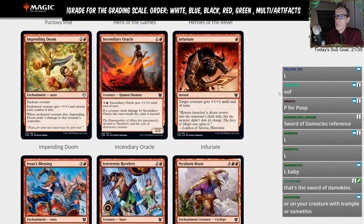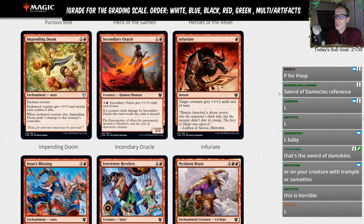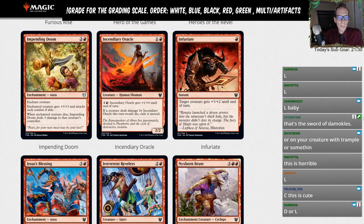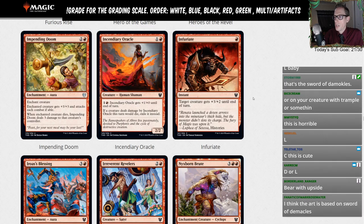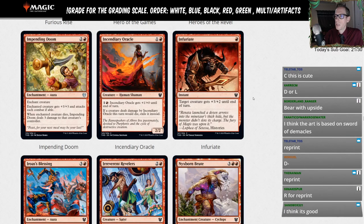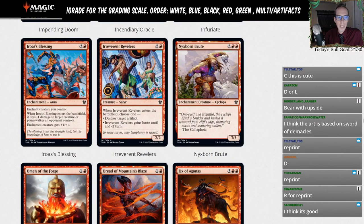Incendiary Oracle — one and a red for a two-two. You can spend one and a red to give it plus-one plus-zero until end of turn. If a creature dealt damage by Incendiary Oracle would die this turn, exile it instead. Another decent card for Limited, but we're not playing this right now. Infuriate — one red instant, target creature gets plus-three plus-two. This card's already in Standard and sees a tiny bit of play in some mono-red decks alongside Emberclieve. Going to give it a D — you can see a little bit of Standard play, it's not just an L.